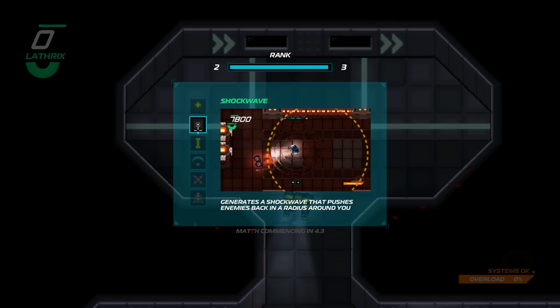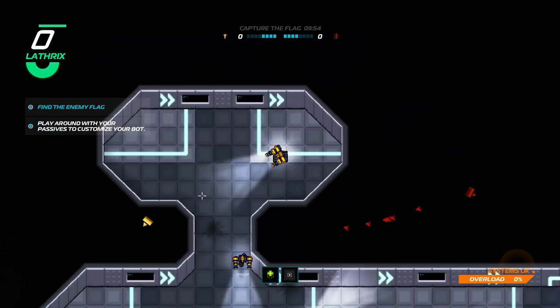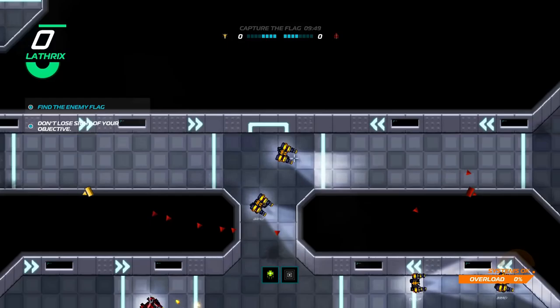You can then choose skills — again, you unlock these as you level — such as shields, EMPs, and stuff. We have the shockwave. And then you have passives which you can also unlock as you level. Okay, let's go!